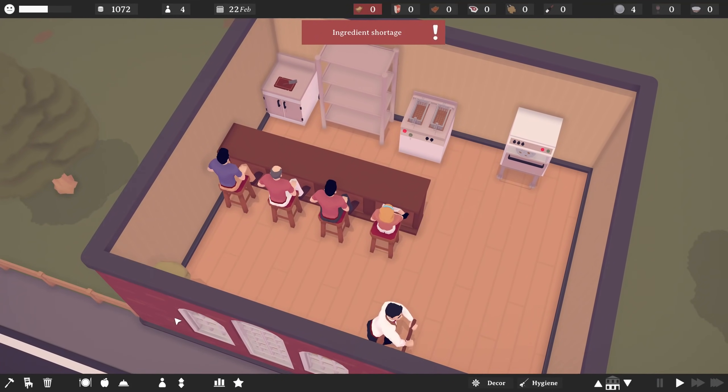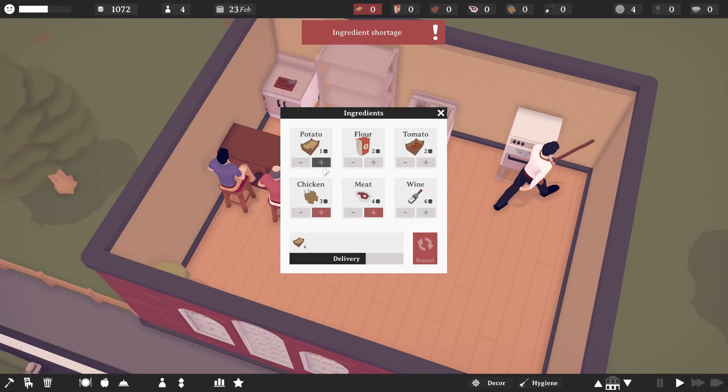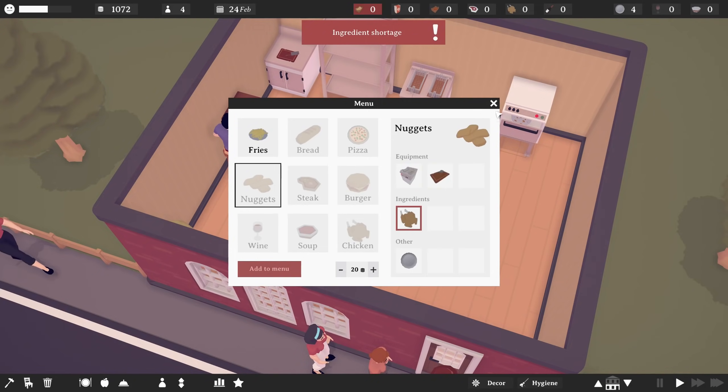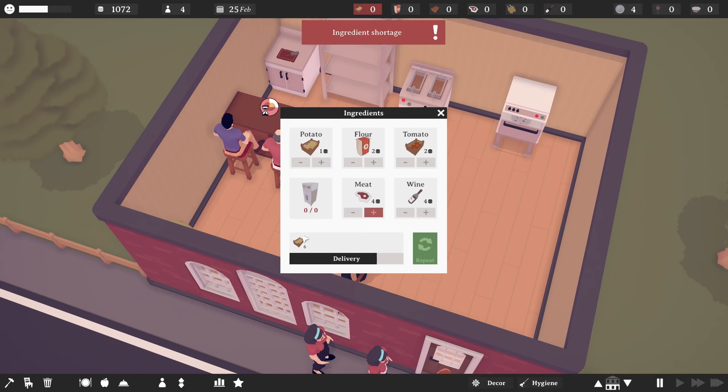We do have an ingredient shortage though. So if I go to ingredients, what else can we do in the menu? We can make a lot of things. We can make bread, but I'll be honest, I kind of just want to serve fries right now, or we could make fries and nuggets. Ooh. Okay, let's do some chicken nuggets, which needs chicken. So let's go to ingredients and let's turn these off for a second. Let me pause while I figure this out. So let's do like six potatoes and I need like a fridge or something before I can do that.